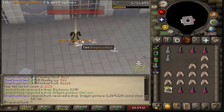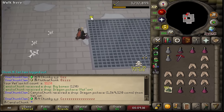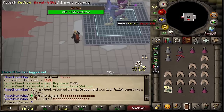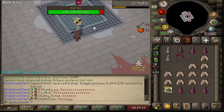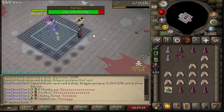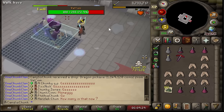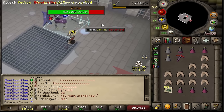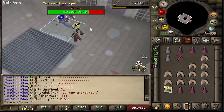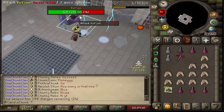Another dragon pickaxe. How many are we going to get before the pet? The rate should be about seven or eight, and I've got seven already. So we're now getting into Thamarins Scepter territory — getting multiples upon multiples of dragon pickaxes before we get the one drop we actually need. At least the dragon pickaxe is a lot more common so I don't feel too bad, but hopefully the pet will come soon.